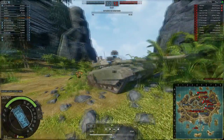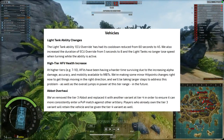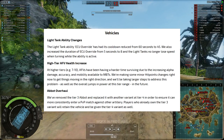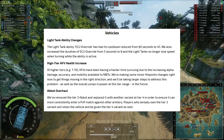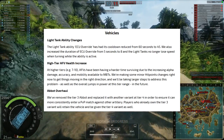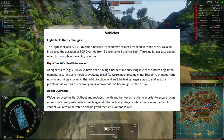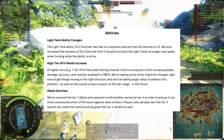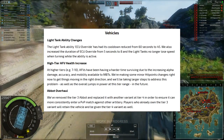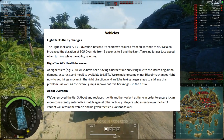Certain vehicle types have changed in the game. Light tanks have had their ECU override or speed boost cooldown reduced from 60 to 45 seconds, as well as the duration being increased to 8 seconds. Light tanks no longer lose any speed while they are turning when the ability is active. AFVs have also had their health buffed at higher tiers — tiers 7 to 10 — because of the high-tier MBT damage and penetration causing them to be killed too quickly.